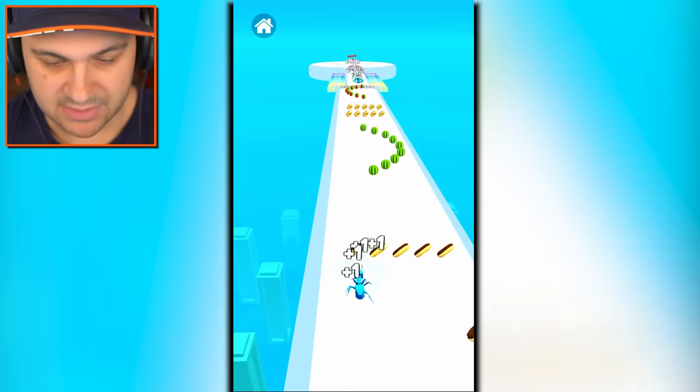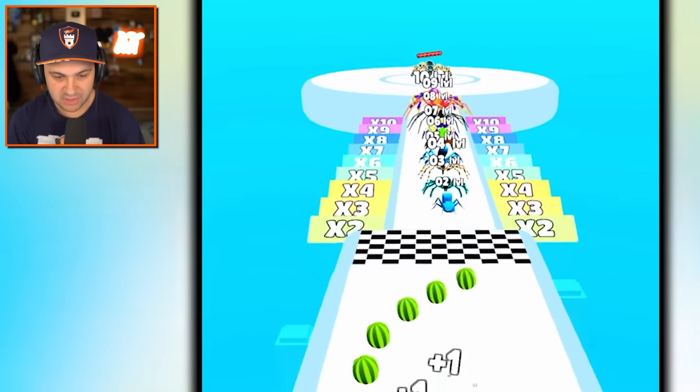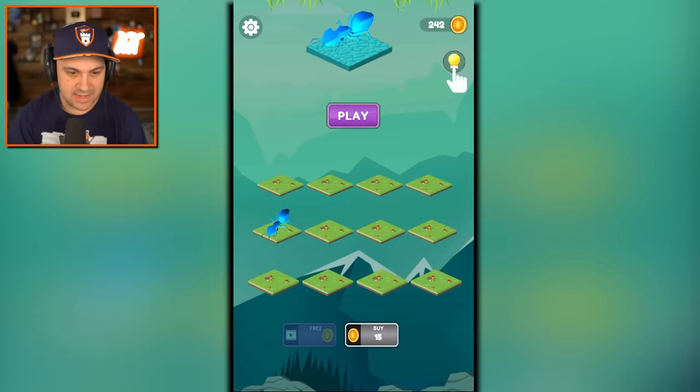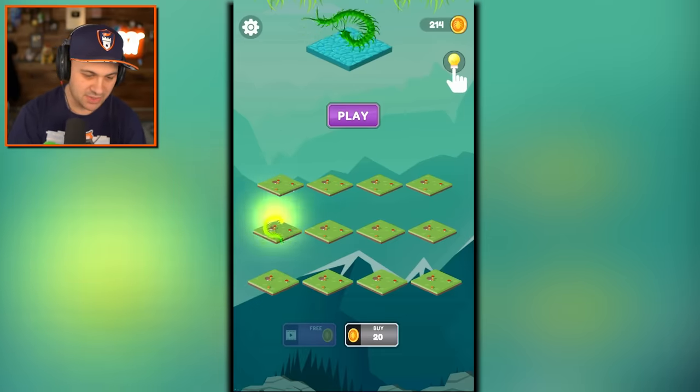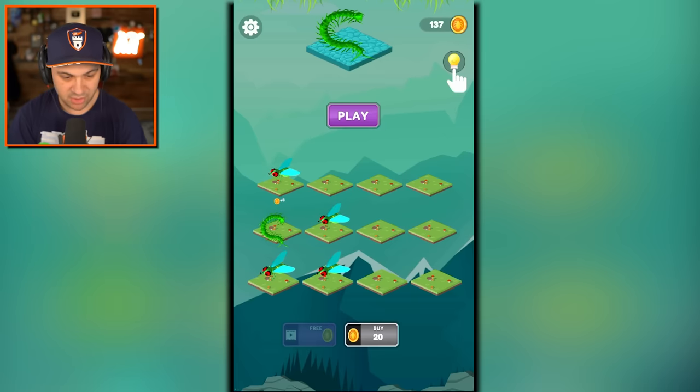Delicious! Look, donuts - everybody loves donuts. And we're going to battle against what appears to be some real creepy looking spiders. Yep, those are some real creepy looking spiders. Now I can buy more flies and then I can merge those together. That's a nasty looking centipede. Let's keep merging.